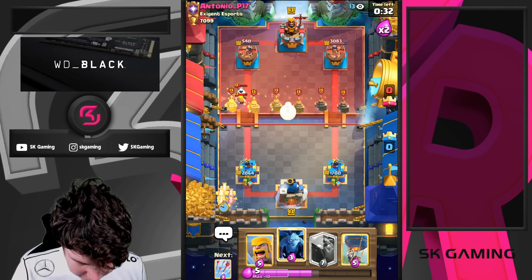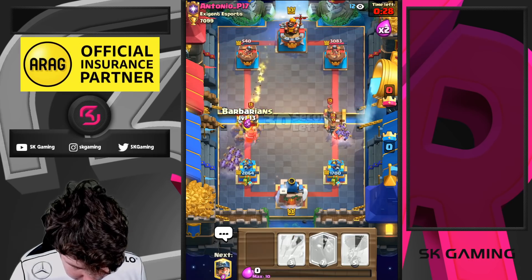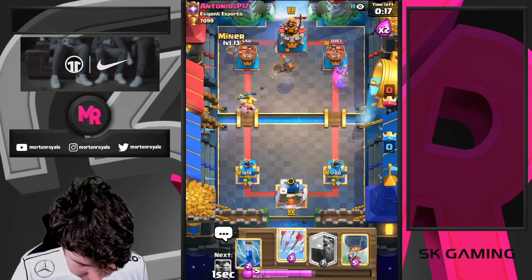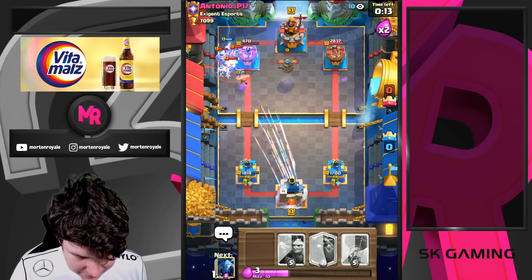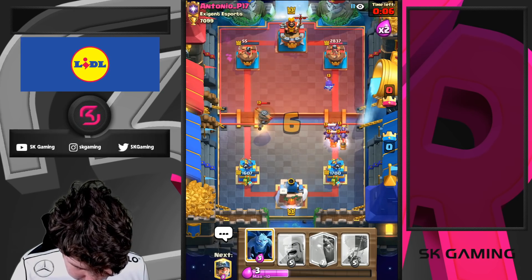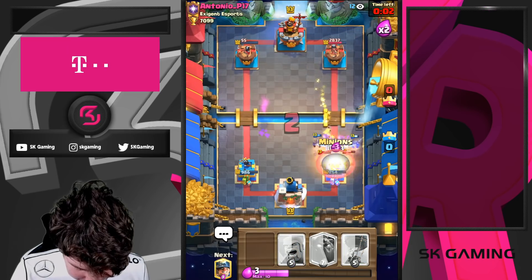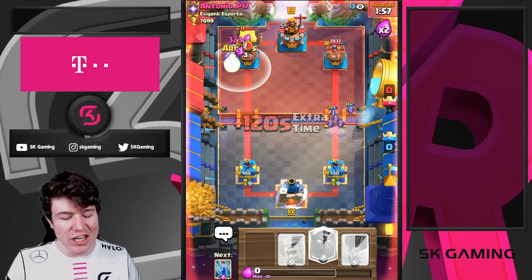Minion horde in the back — I don't really want to go minion horde at the bridge. Minions, barbarians, miner chip, arrow zap. Minion horde! Yes, he needs to fireball it — he will, but it's not going to be in time most likely. We go for another miner, we go with arrows, and we take the dub! Let's go, GGs well played! We're getting the first win, the second win, and now we're going to play his deck.